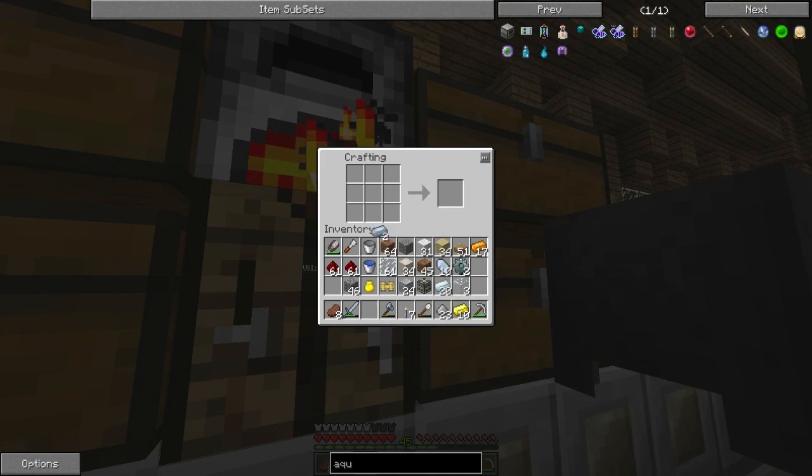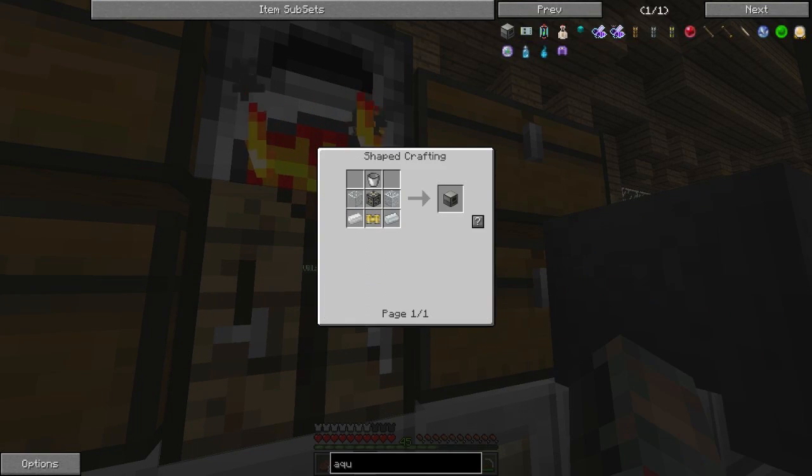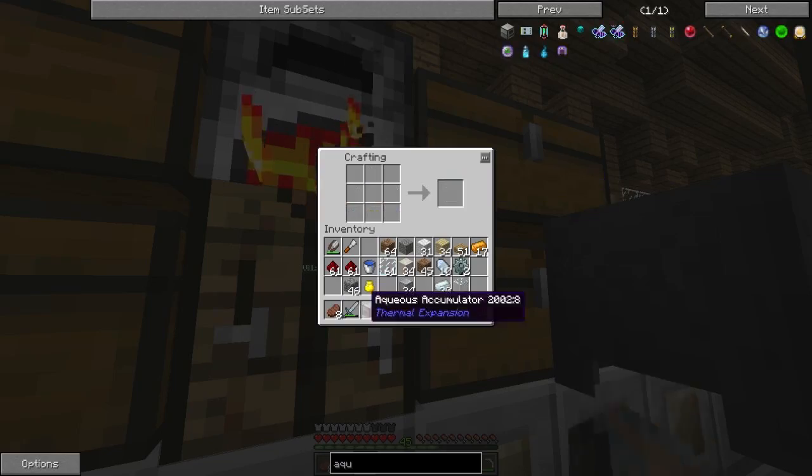Alright, here we got two tin ingots. I think that's it — no, I have a bucket, so. Yep, there we go. So we're now going to use the Aqueous Accumulator.